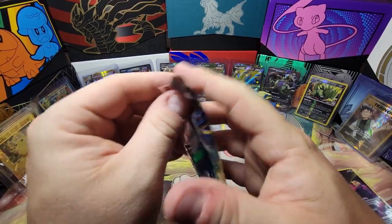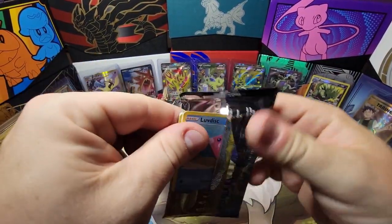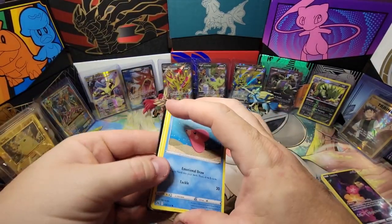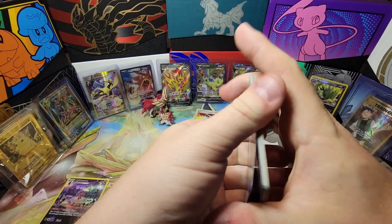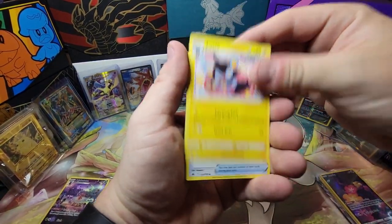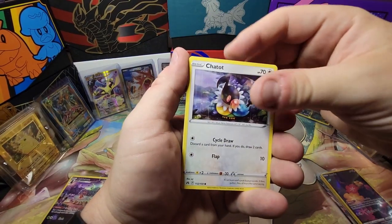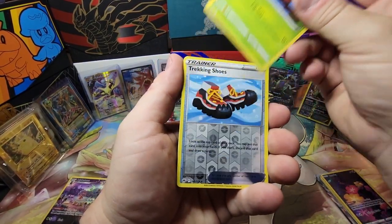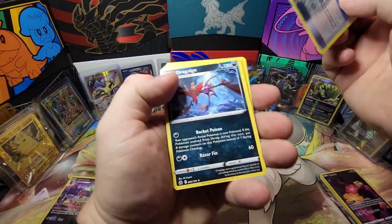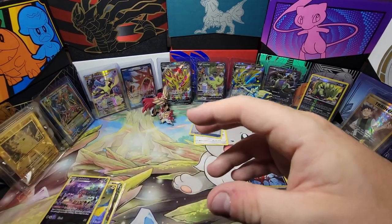Let's see what Zacian has to offer for the final pack — this is for all the eggs in the basket. Looks like we are walking away without any V-Stars, without any alt arts, without any gold. I am so disappointed. I would have been better off going to Best Buy. Tracking shoes and Kricketot — that's it guys, sorry about that.